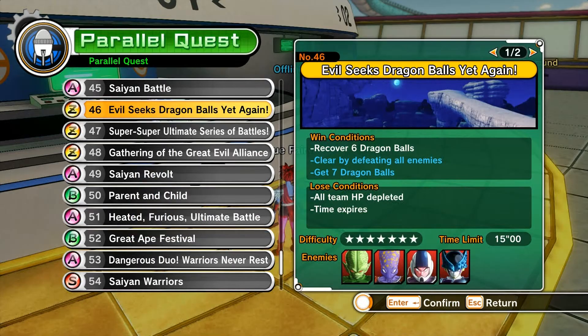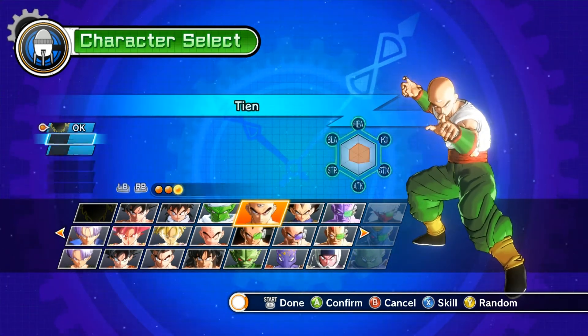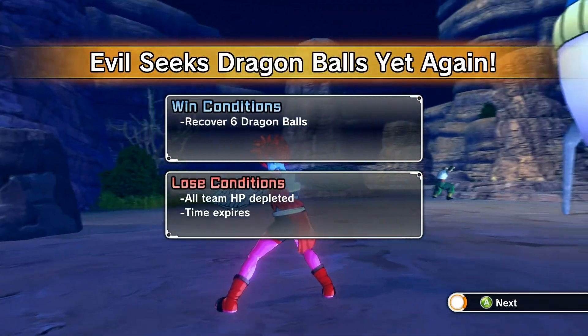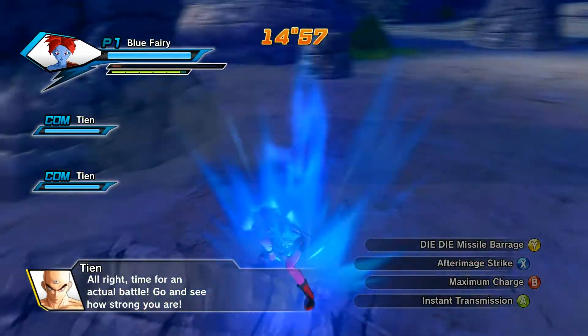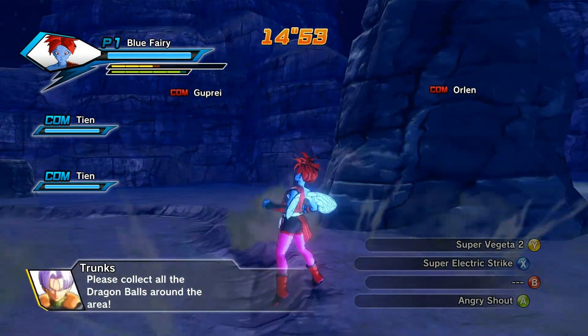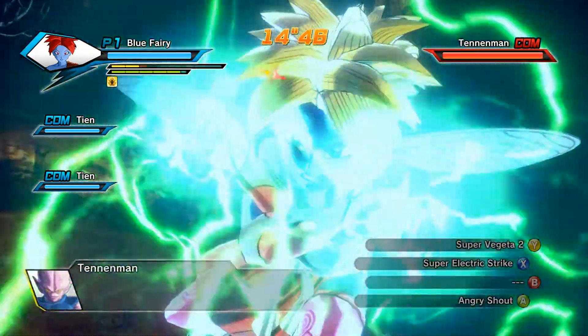Now I'm going to show you a quick demonstration of what my build does on Parallel Quest 46 — this is the best one to show the power of this build. I turned off the music so you can hear my voice. I'm picking my mentor so my mentor can grow. The only reason for the PVE build is to farm the stupid drop rates. First, I'm going to build up three Ki bars, collect Dragon Balls, go Super Vegeta 2, and kill this enemy — ending with Super Electric Strike.